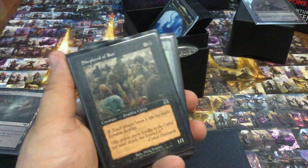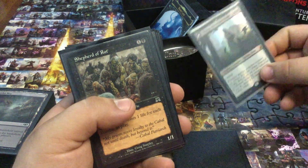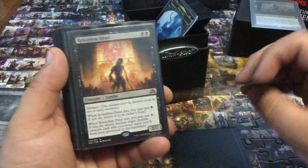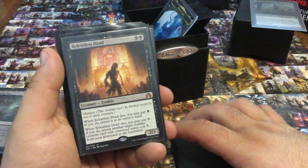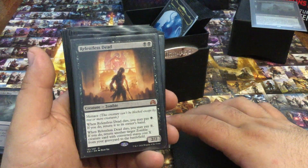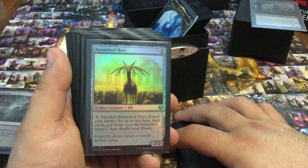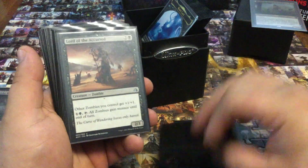Lifelink cards, Heretical Healer's lifelink ability — Shepherd of Rot has decided tables for me before. Relentless Dead — this is a fun little zombie that just refuses to go away, or it can decide to stay in the graveyard and help someone else. I really like that versatility. Burnished Hart — something to just get more swamps onto the field.